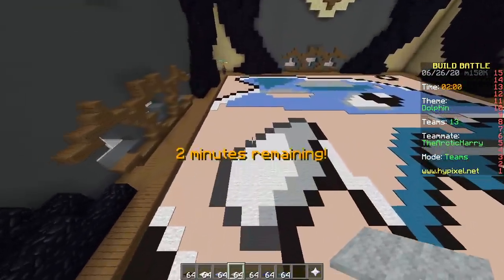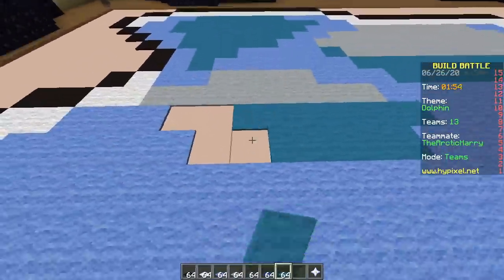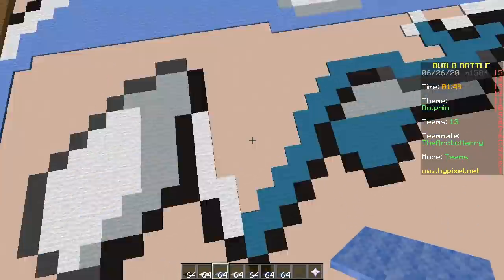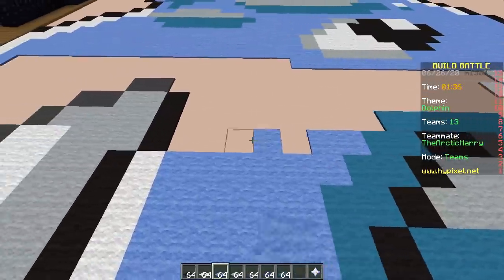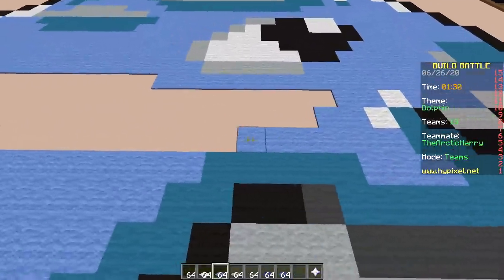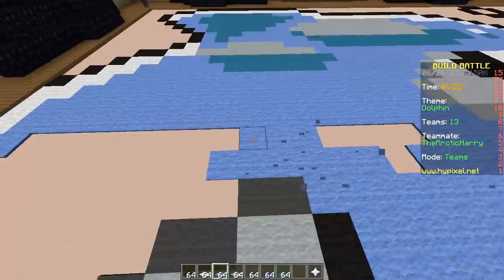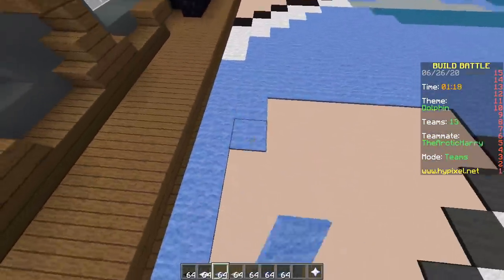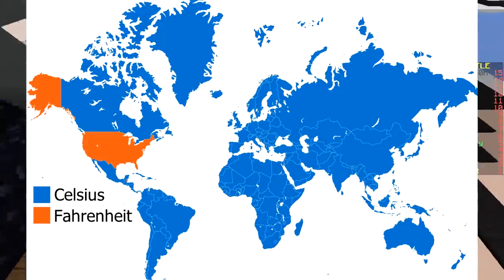In other news, summer has officially started — cool. I will continue sitting here at this computer. It is hot — 31 degrees Celsius right now. How much is that in Fahrenheit? No idea — 90 or something, probably 80. Fahrenheit is inferior to Celsius. 100% — the whole world uses Celsius.